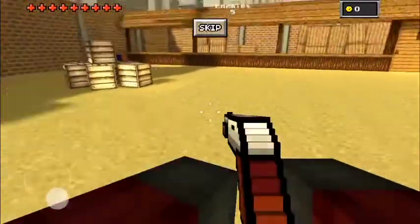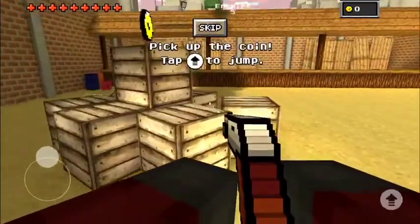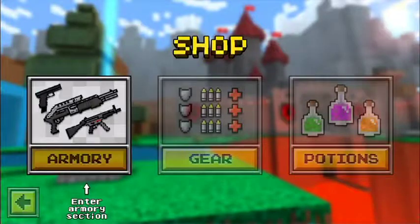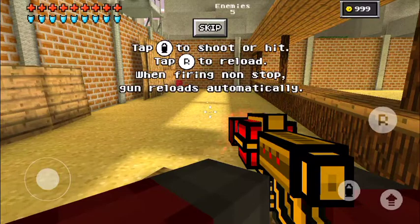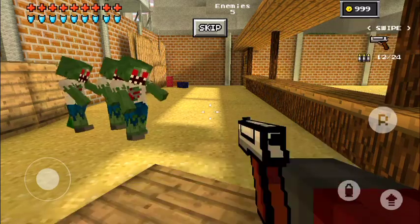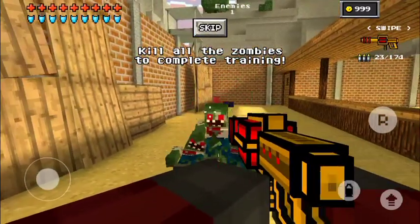Come through here, do whatever it tells you to do, then just wait, get the coin, get the bullets. Then come here, upgrade, go to gear — basically do what it tells you to do. Then shoot, reload, swipe, do that, and then kill all the zombies.